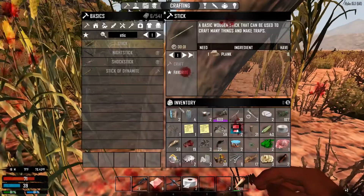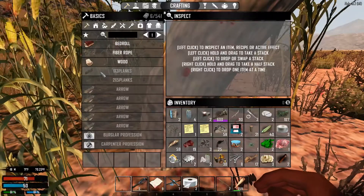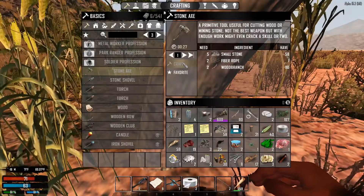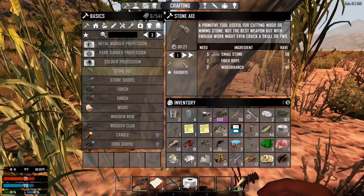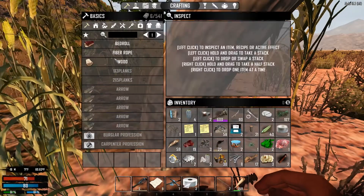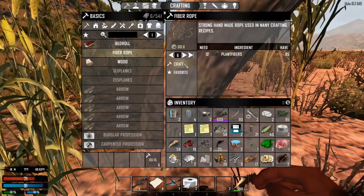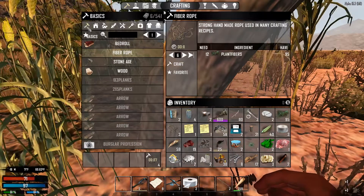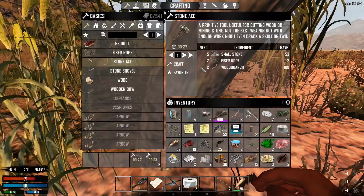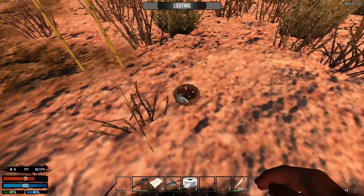You take a little damage — I don't know why. Why can't I craft that? I need more fiber rope. I'll have to get used to how many is needed. Now I can. I want to finish this up but I'm wondering why you get damaged.